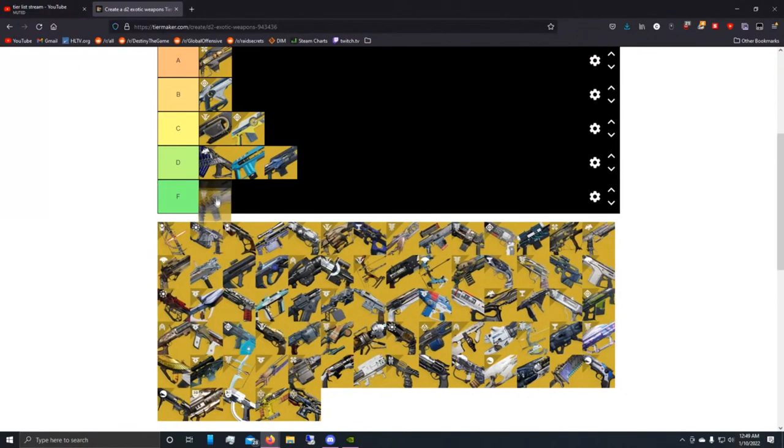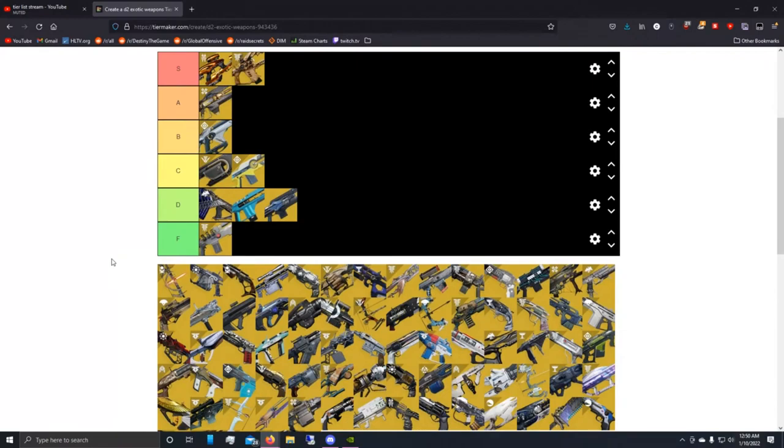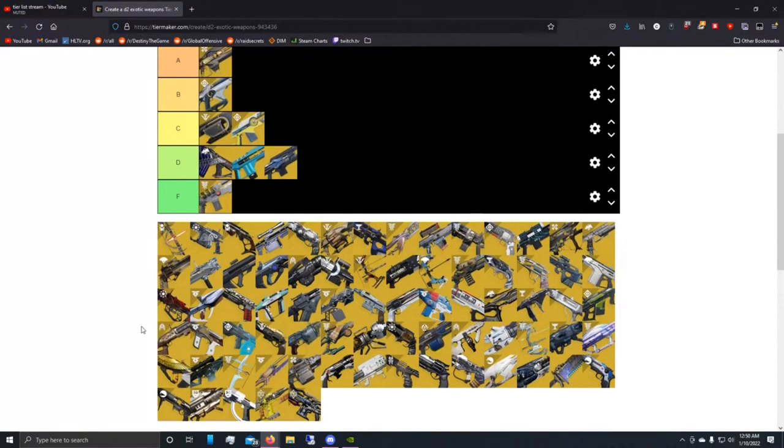Next trace rifle is Wave Splitter. F tier. If this thing had a catalyst I think Wave Splitter would be way better. But the fact of the matter is you have to use another weapon to create orbs to then benefit from Wave Splitter. You have to use other weapons to make this weapon good. On its own it's just not that great — it's like a legendary trace rifle without the random good perks. Who's bringing this into raids, nightfalls, or hard mode activities? You would have a better time using a sniper rifle than Wave Splitter for any form of content. Wave Splitter for me is F tier.